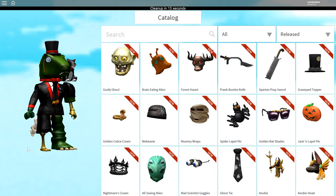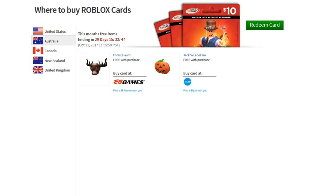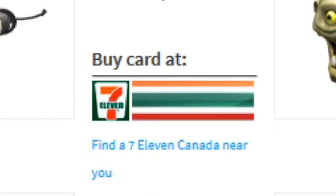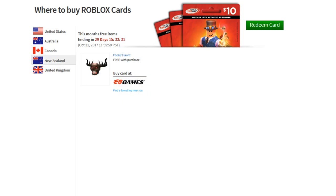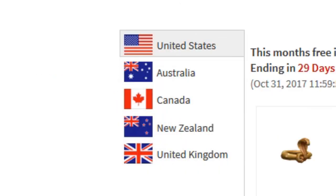Let's have a look at the items that you can get. In the United States, you can get your cards at Walmart, GameStop, Best Buy, Toys R Us, CVS Pharmacy, and Target. In Australia, you have EB Games and Big W. In Canada, you have 7-Eleven, Best Buy, Toys R Us, Walmart, EB Games, London Drugs, and Shoppers Drug Mart. In New Zealand, you only have EB Games. And in the United Kingdom, you have Sainsbury's, WH Smith, and Curry's PC World. Those are the shops you can go to if you live in any of these countries to get a game card.